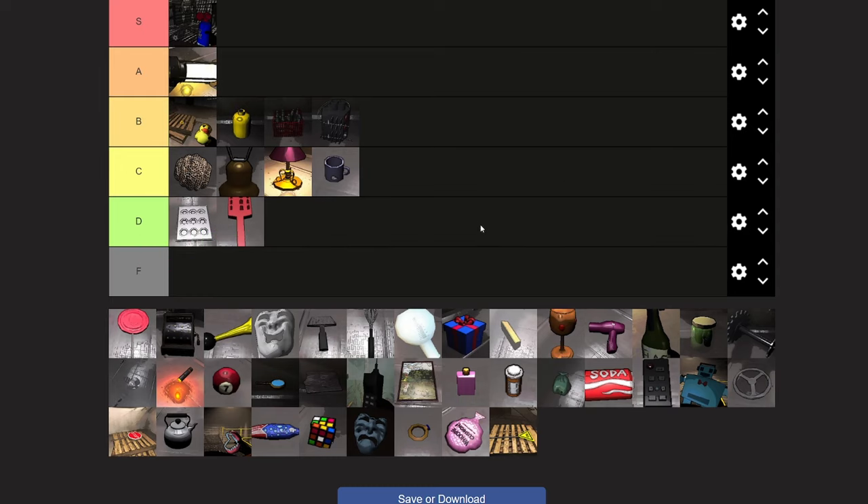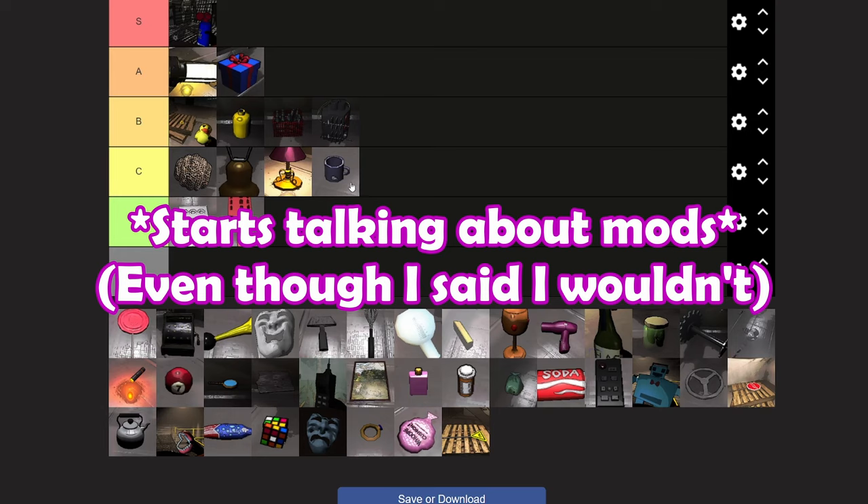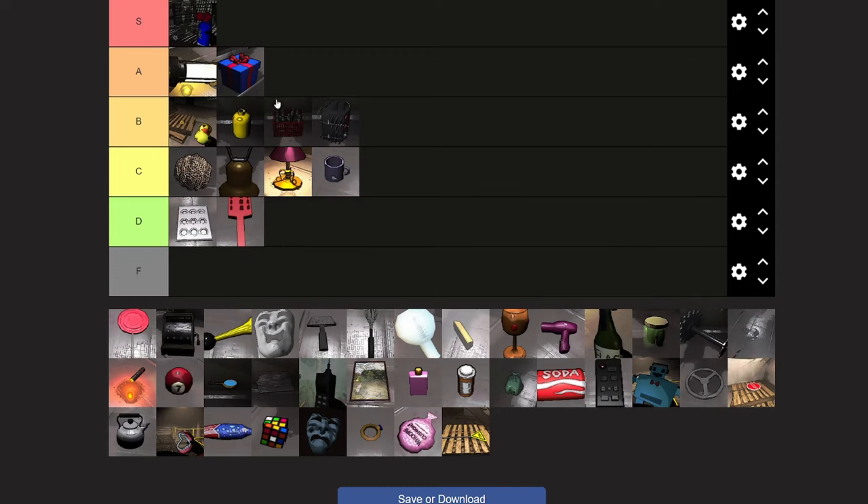Oh my god, there's still so much left. Let's do some easy ones. Present — A tier. I know I said I was going to strictly talk about vanilla Lethal Company, but I have to acknowledge the Lethal Presence mod. Basically what it does is it mods the presents to allow monsters, turrets, and mines to come out of the presents. If that were the case, I'd put that in S tier. But because it's vanilla, it's going into A tier.